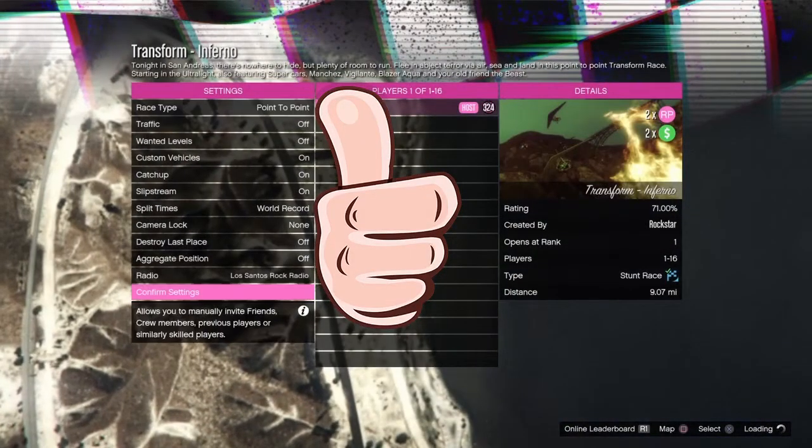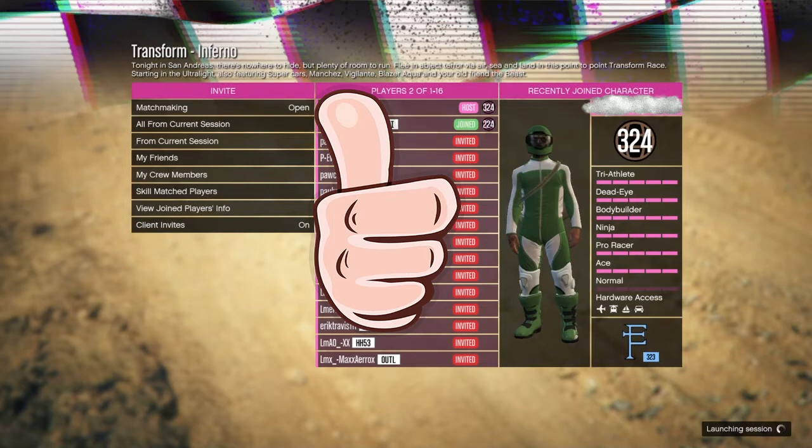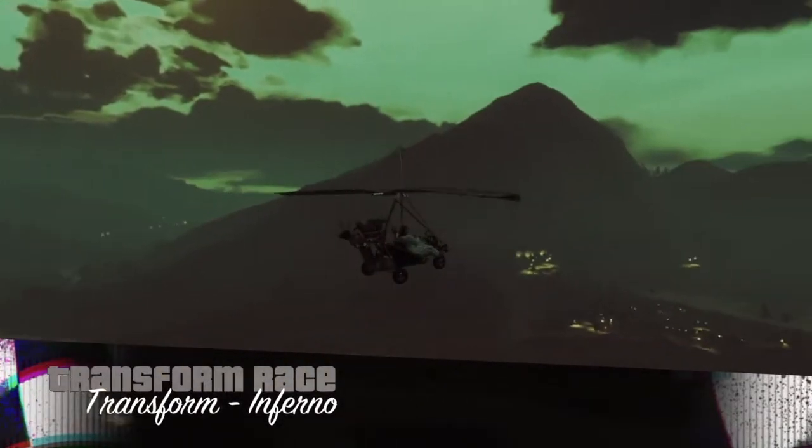So once you load up into the lobby, what you need to do is just put Matchmaking to open and auto invite on. That way a random can join your session. For some reason it doesn't work when you do the mission solo, but it does work with at least one other person in the mission. Now the glitch is still solo because you don't need anyone's help, you don't need a friend to invite. You can just do it with a random.